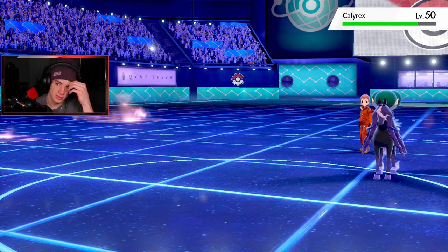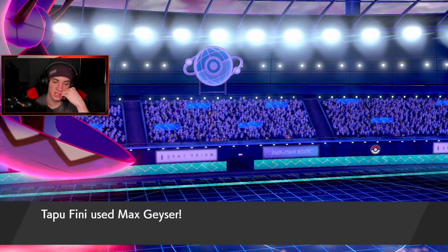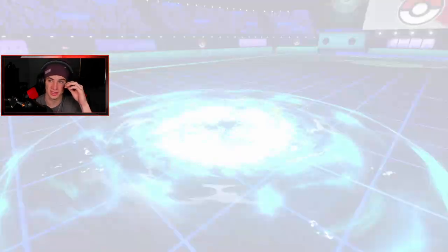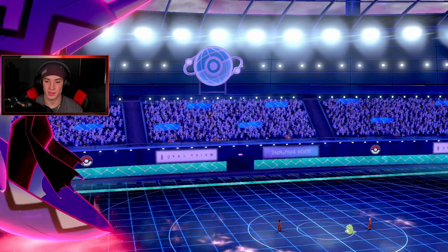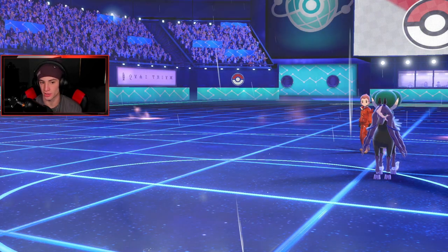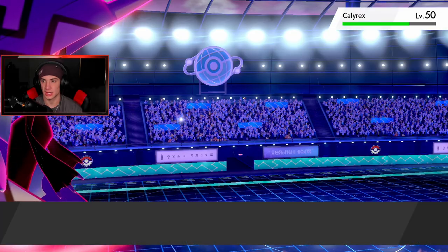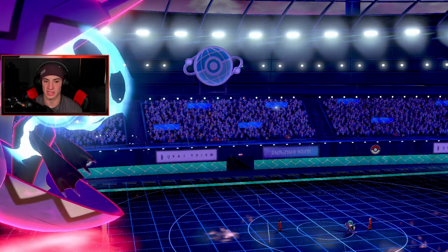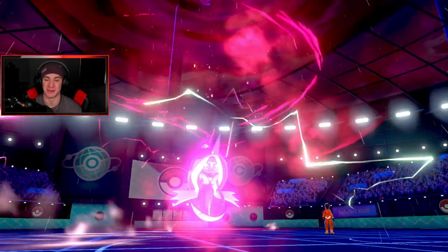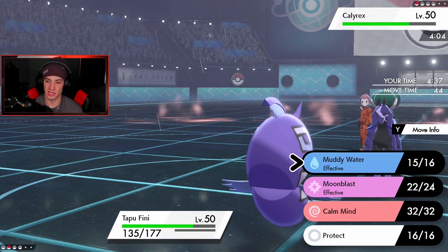Okay, that's fine — good thing we set the rain, actually perfect timing. We'll just take out the Substitute and get the rain rolling. Now I can just Muddy Water — Substitute fades out and we do some damage. A solid Sub by him but we get weather control. Leftovers is popping, we're all getting HP, we're all having fun. I think I just drop some Muddy Waters — got the STAB, got the rain boost. This is a good first battle for today's video.